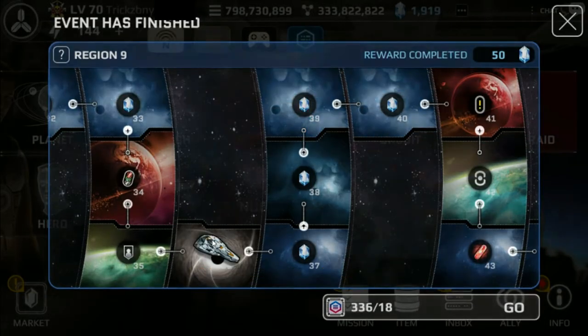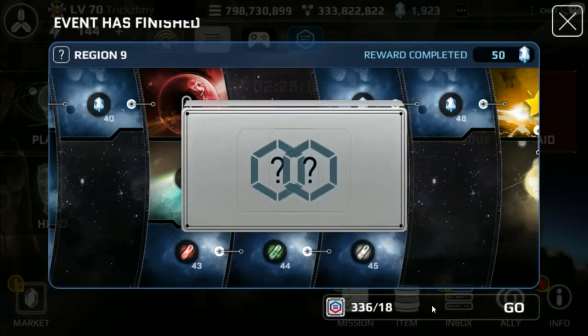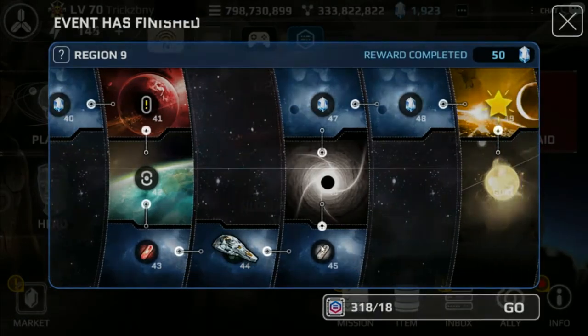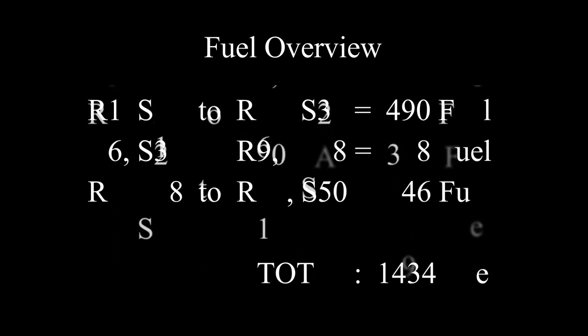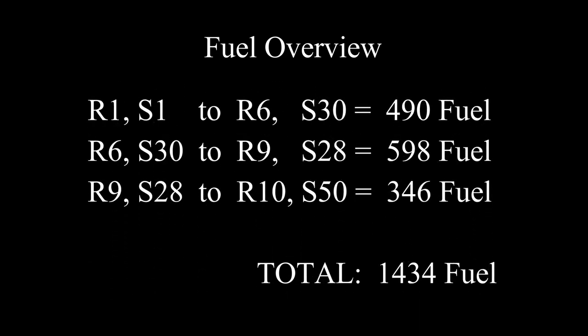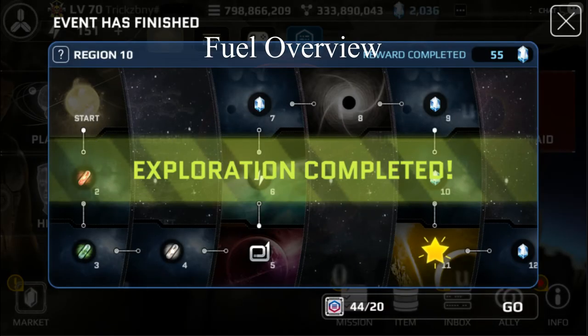I did have a lot of invites, and that does help, because our level cap was also increased from 70 to 100, so that's a lot of XP, and it did get me pretty high pretty fast. I made a small fuel overview so you can see from which region and stage I started, how far I got, with how much fuel. In total, it cost me 1,434 fuel to finish the whole event.